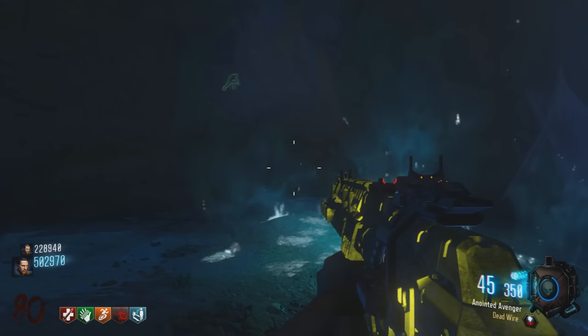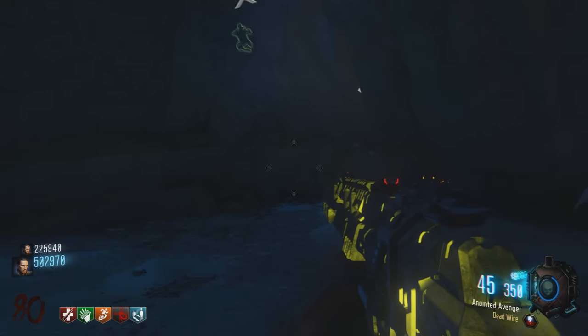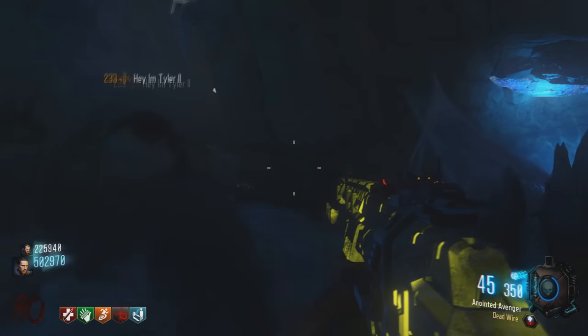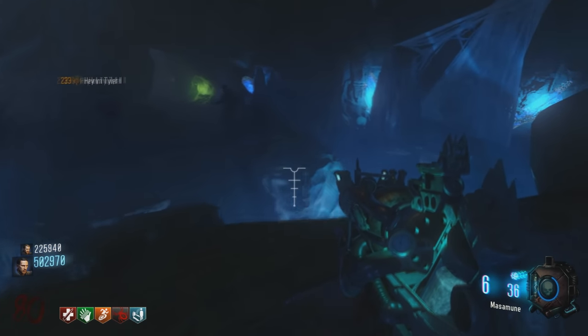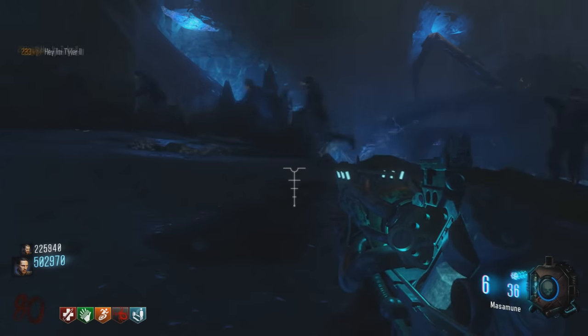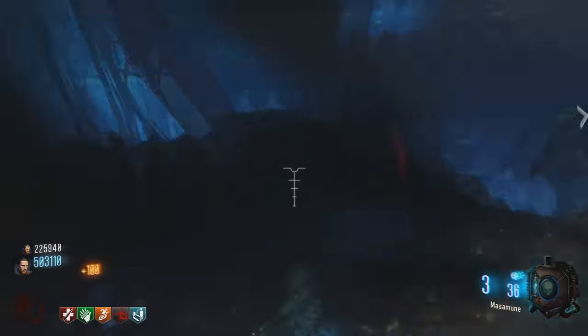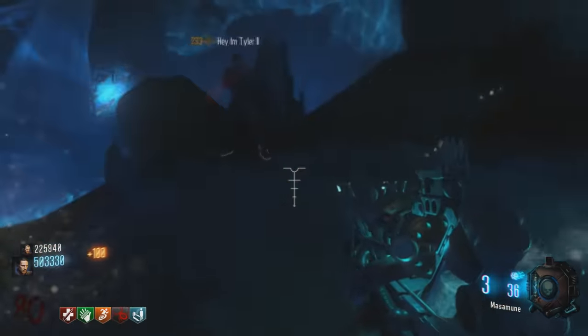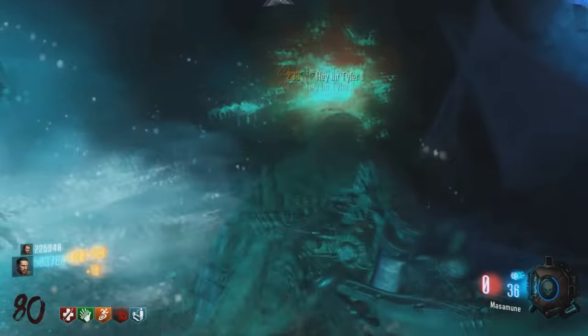This is something you don't have to do on round 80, but you do need to do it on a round where you have great guns, ammo, colon on subway, maybe even monkeys and perks. You need the Hole in Ten Yards — or maybe it's Nine Yards. Basically, you and your teammates, the more the merrier, are going to try to grief each other in this very small room.